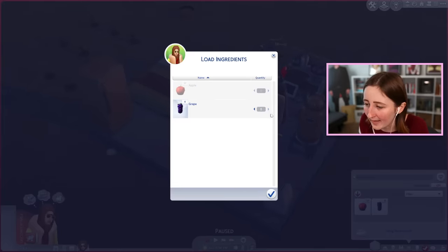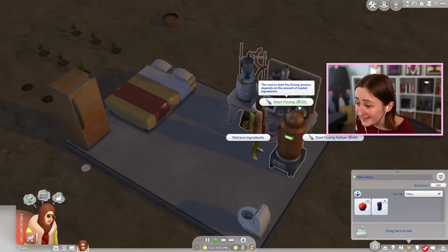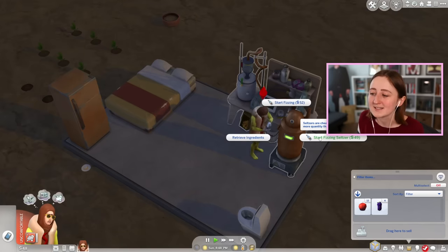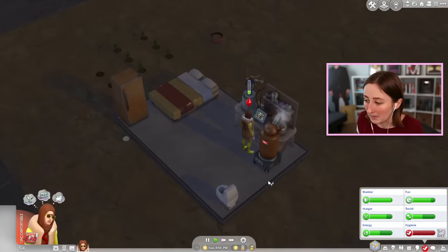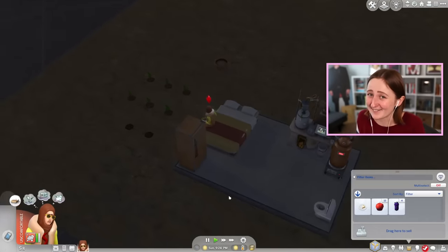Let's see what happens when I load like five grapes into the machine. Oh, it's expensive! Do you want to try and do the seltzer? Seltzers are cheaper to make and produce more quantity than fizzy juice. We don't have any money left, so it better be good because I can't do anything else for him.